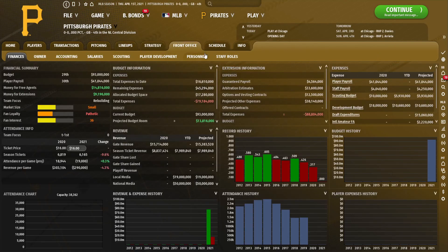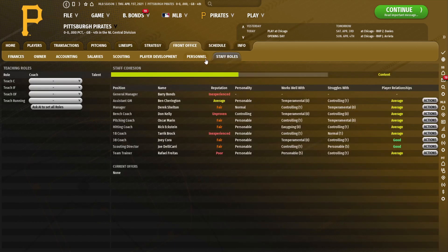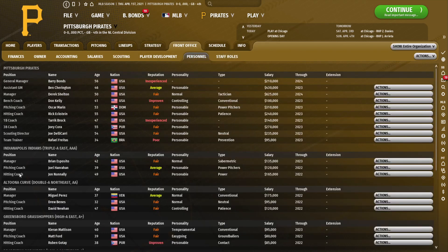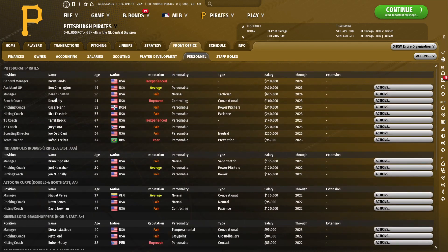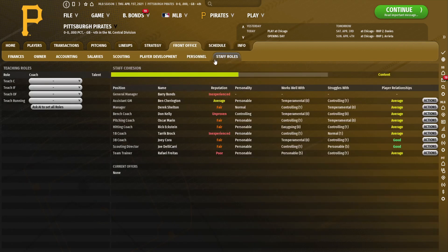Something very important to this year's game — a new addition for OOTP 22 — is the staff roles screen. Previously, you only had a manager, pitching coach, and hitting coach for each level. But now at the major league level, you have a bench coach plus first and third base coaches. Staff cohesion matters, and as we play through the game we'll learn just how much the staff roles correlate to success. As of right now, our coaching staff is decent.